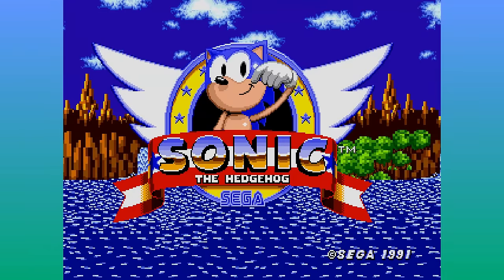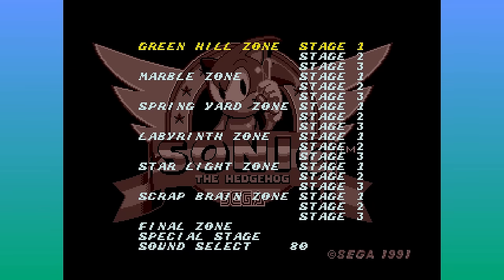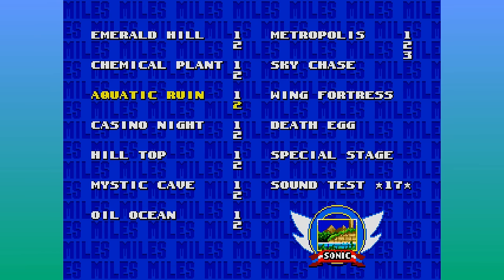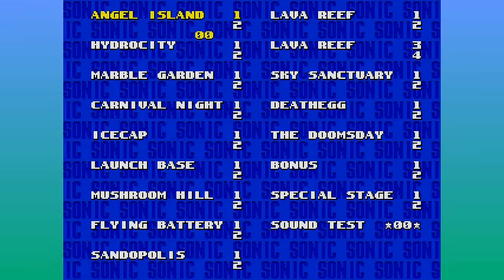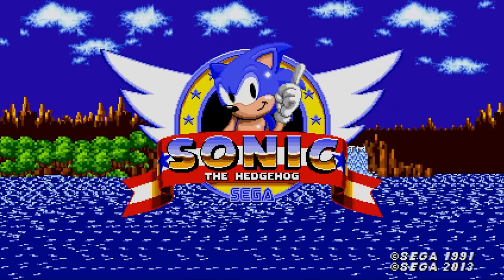It's always fun to see what the devs leave hidden inside their games to be discovered. Sonic 1 didn't have save files, meaning you needed to play the whole game in a single sitting, unless you discovered the hidden level select. Here you can choose any level or act as well as play sounds. Sonic 2 also had a level select and sound test with a more streamlined look which carried over to Sonic 3.